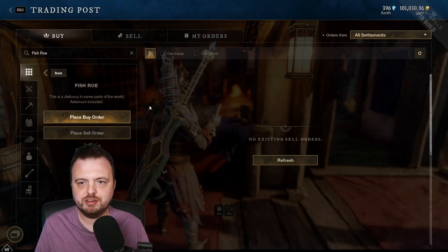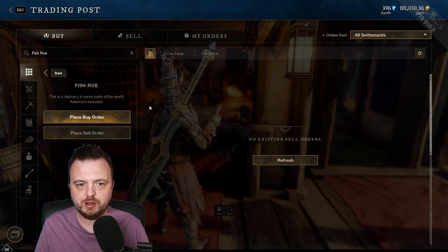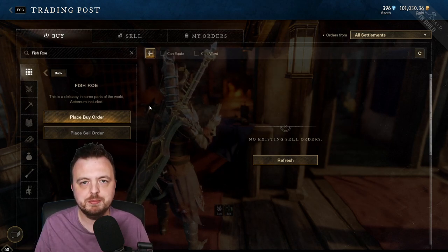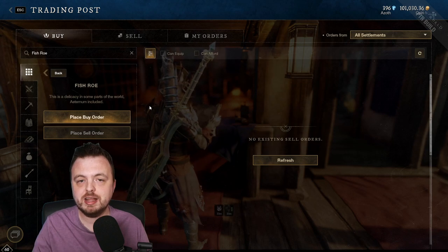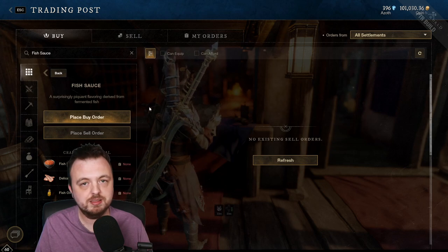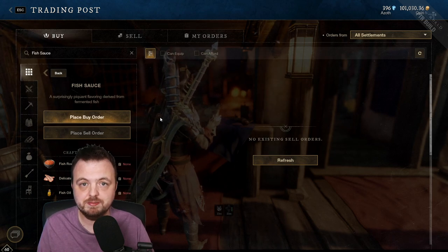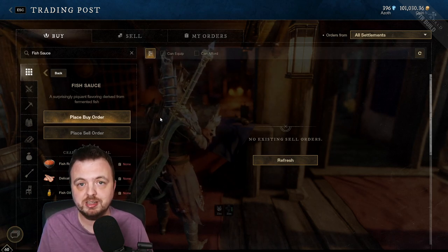One thing I'm not going to try to understand because it's too complicated for me is fishing. However, Fivehead — the man who really knows fishing — says right now it might be worth selling your fish roll and your fish sauce. If Fivehead is saying it, I believe it. Presumably he means it's going to go down in price, so if you have it right now, maybe sell it, because there are some massive changes to fishing in Season 2.